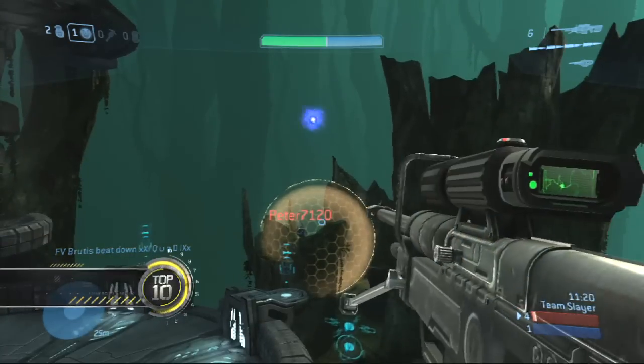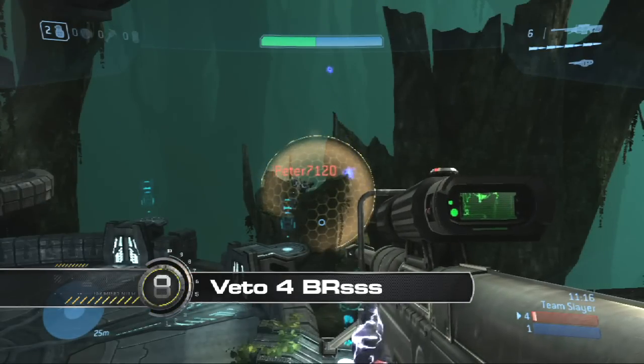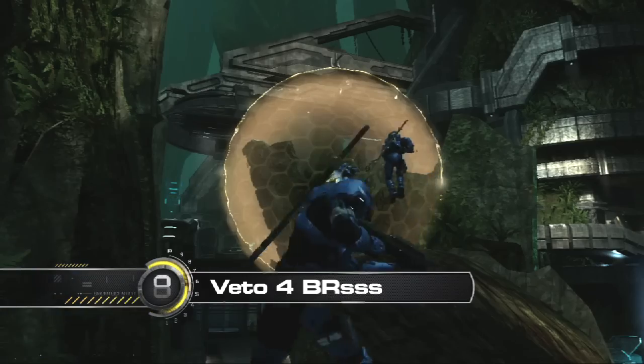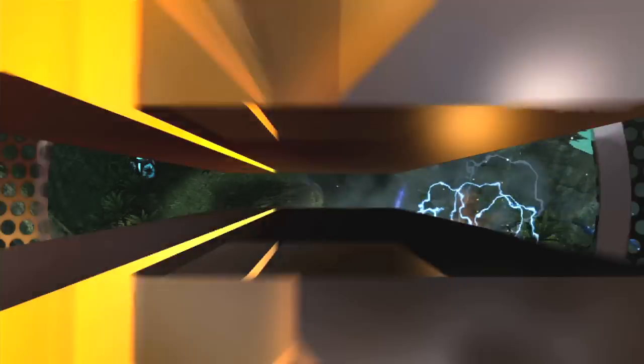Moving on now to number 8 with Vito4BRs — what do you do when your opponent is hiding in a bubble? Well, you bounce a Plasma Grenade off, stick his buddy, and pick up a Triple Kill. Check it out one more time: the Plasma Grenade bounces off, sticks his buddy, and he brings it in for the easy Triple.